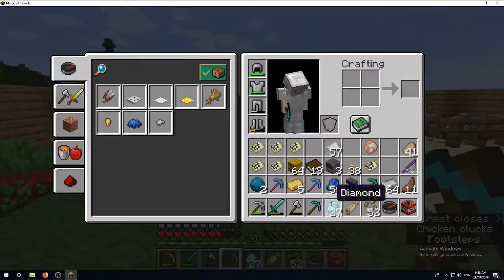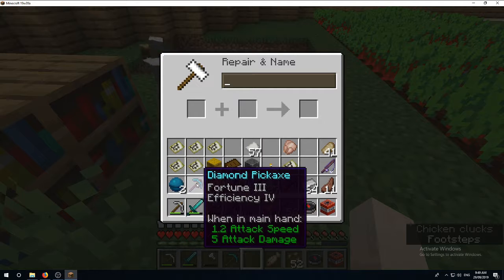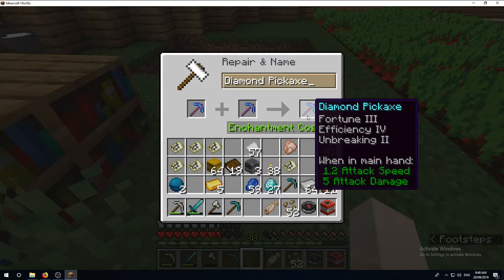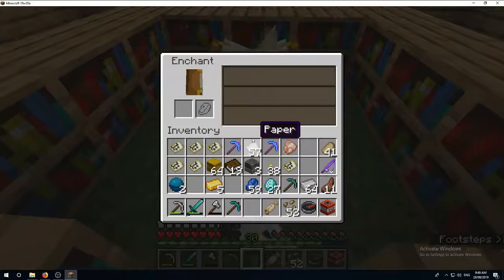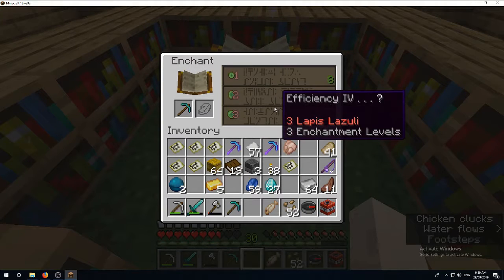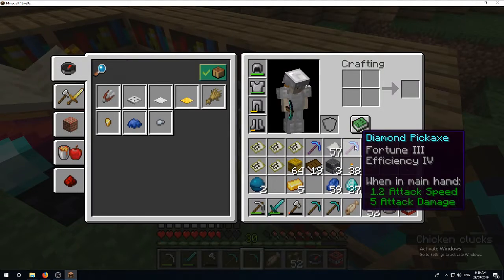I'm going to bring you over to me. Now I've put you up and you up. Look at that - Unbreaking, Efficiency! Let's see if I can't get a better one than that. Can I get an Efficiency? Would you look at that - I'm learning, I'm a pro at this. Efficiency 4 is good, I think. Unbreaking. I've already got Unbreaking and Efficiency 4 though.